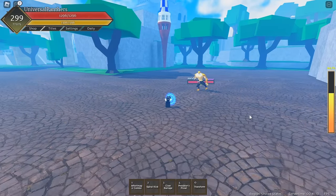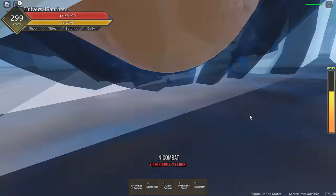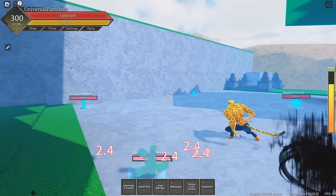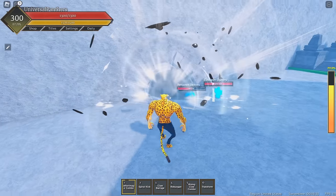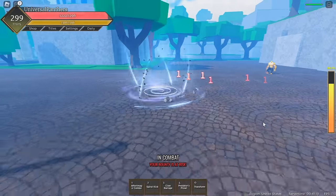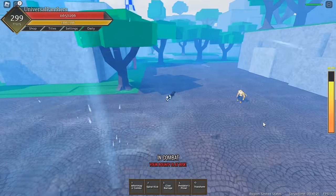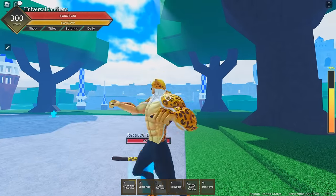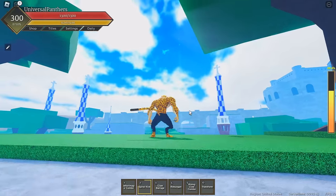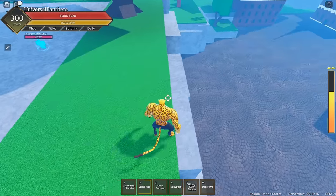The first skill in mode is the exact same, except now on steroids — the hitbox, the stun, and the damage are all buffed. It now does 90 damage at max level in mode. Next up, we have Spiral Kick, which is in the same boat as After Image Combo — doing about the exact same thing, except just buffed in every way. It does more damage now, doing 67 damage at max level, and it has a bigger hitbox, making it a great skill overall.